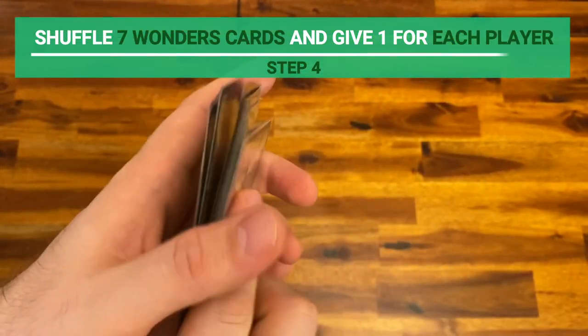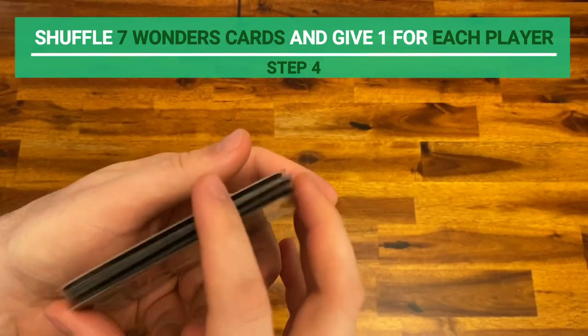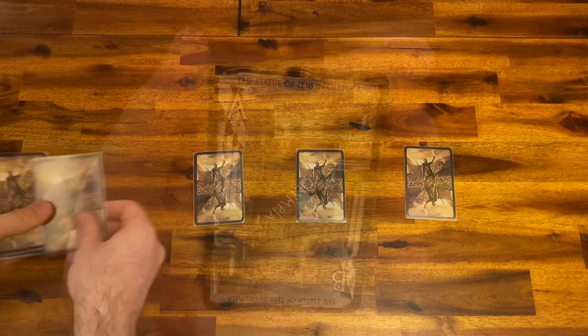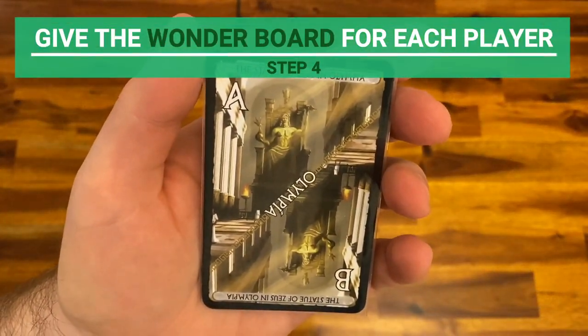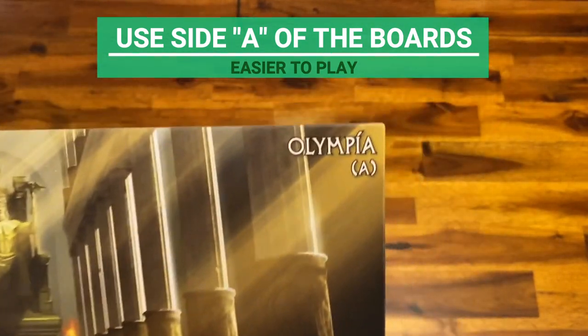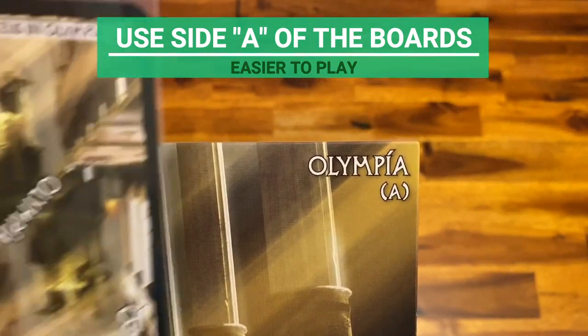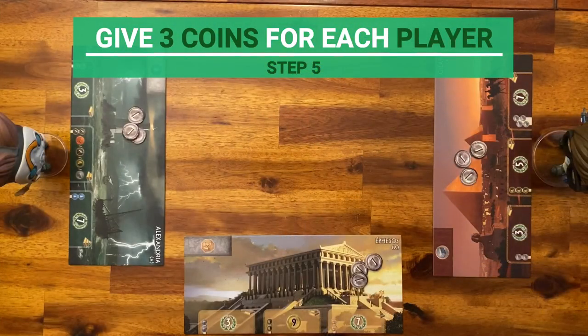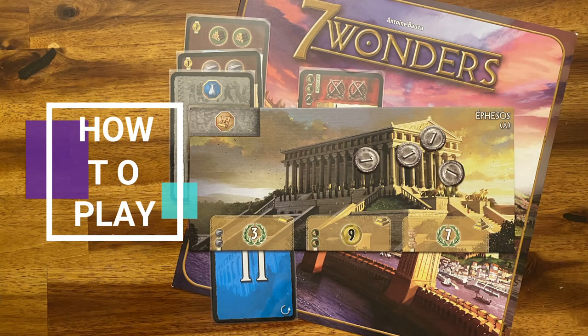Take the 7 Wonders cards and shuffle them face down, then hand one to each player to determine which wonder they will be using. Give the wonder board according to the cards. For your first game you should be using side A of the boards as they are simpler to use. Give 3 coins to each player; the remaining coins go to the bank.